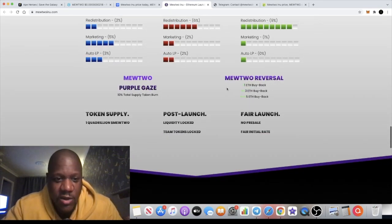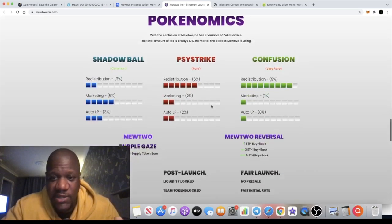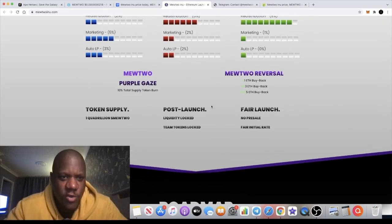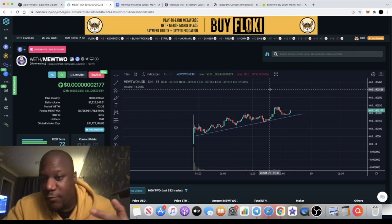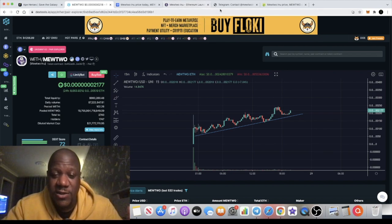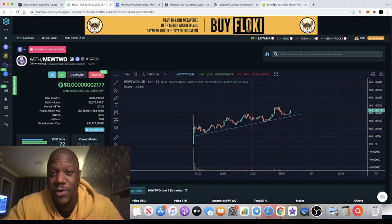I'm actually confused by this, I'll be honest. I don't fully know what it's all about, but do your own research. I have bought the token — I aped in, didn't go too crazy. I got a good entry and we are starting to get some upside. This is less than 24 hours old, so over the next few days and weeks this will probably do something crazy. It's got a good website, it's Pokemon-based, the chart is super early and uptrending, and it's on CoinMarketCap and CoinGecko since day one.